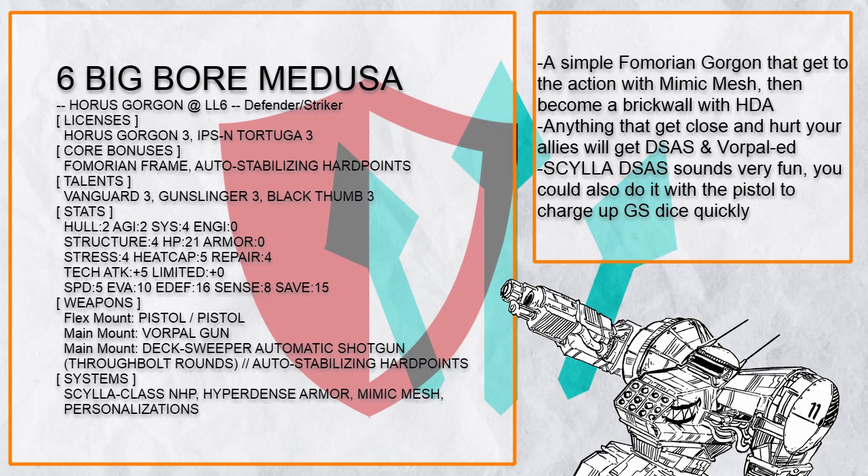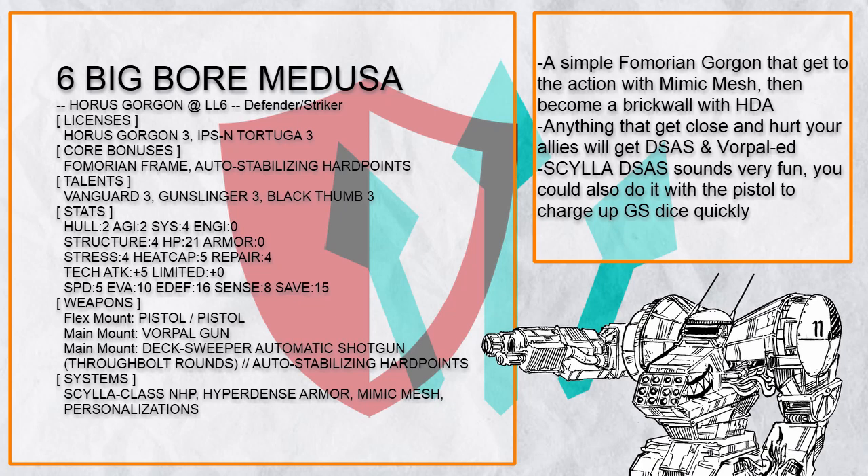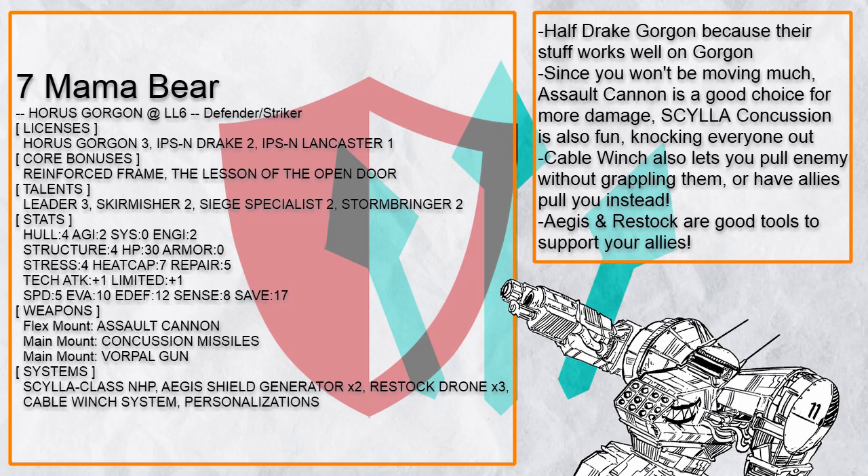"Big Bormedusa" is a half-Tortuga Gorgon, and this one is a lot less brain-twisting. You just use Mimic Mesh to get to your allies, use your sheer Fomarion bulk to protect them, then just activate HDA to become a goddamn brick — with Scylla, Vanguard Overwatch, Gunslinger 2, plus Vorpal to shoot anything that comes your way.